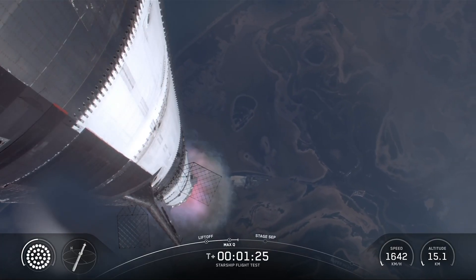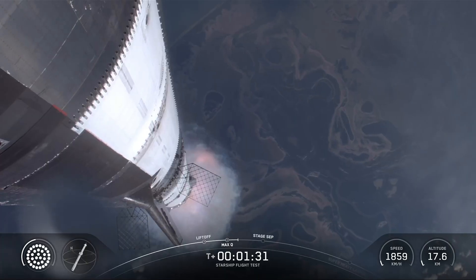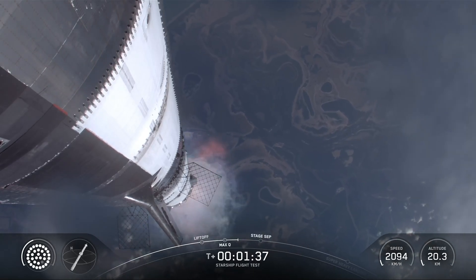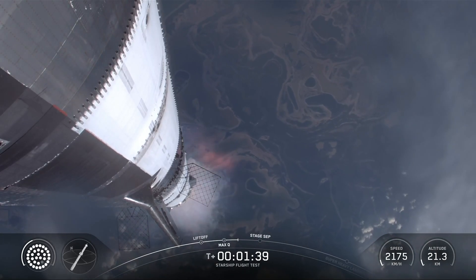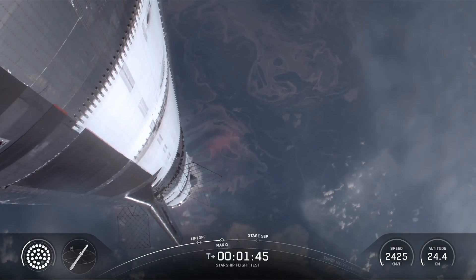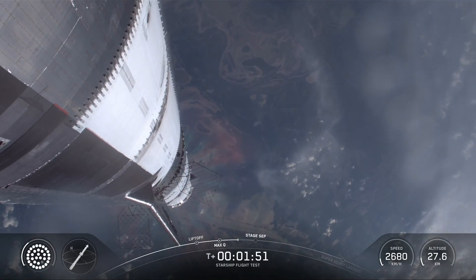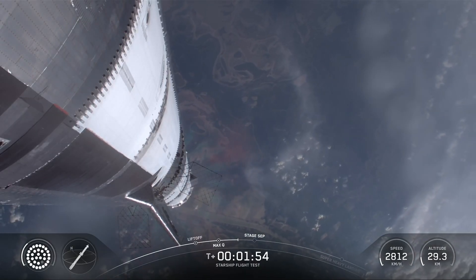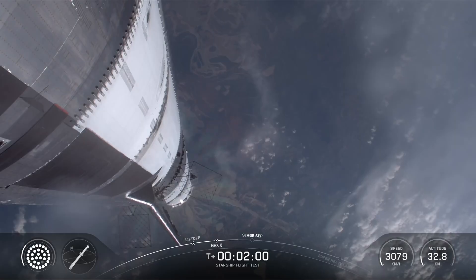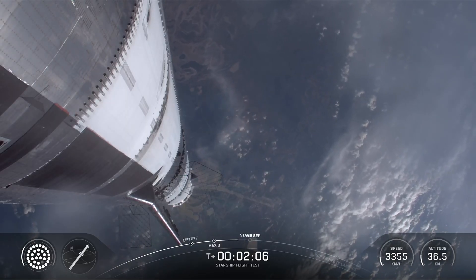Our next major event is going to be hot staging, happening in just over 90 seconds from now. To get ready, the booster will shut down all but three of its Raptor engines. The clamps holding the two stages together will release and the Starship second stage ignites its engines. The ship then separates from the Super Heavy booster and heads to space. At the same time, the three engines still firing on Super Heavy will flip the booster around — ten more engines will ignite for the boost-back burn, putting the first stage on the path for splashdown in the gulf. The hot stage ring will be jettisoned for this flight just after the boost-back burn. We're about to shut down the first stage and perform hot staging — let's just watch and listen.